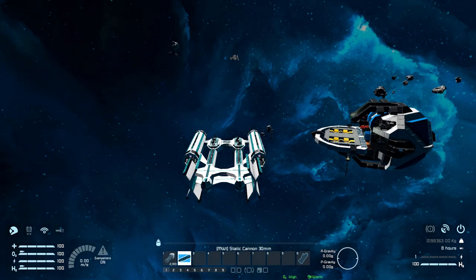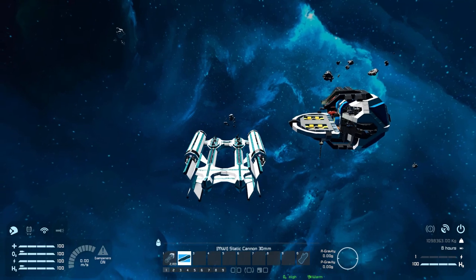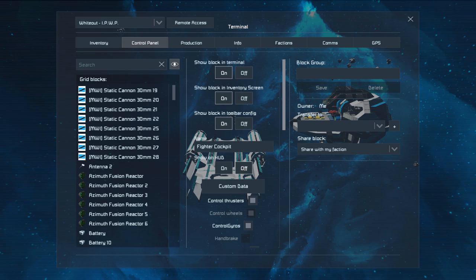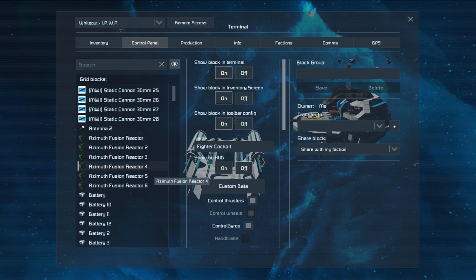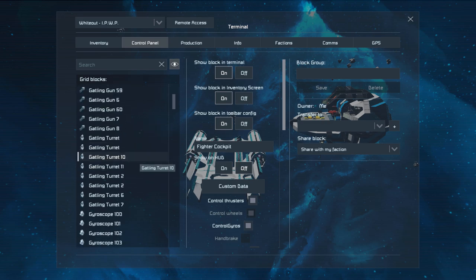There's not too much else to talk about on this ship, so there's simply going to be a thruster test and then we'll destroy that poor little outpost. Let's go through what it has in the control panel: we've got the modded static cannon 30mm, the Azimuth fusion reactor powering this, a bunch of batteries, some cockpits, all the Gatling guns, Gatling turrets, and plenty of gyroscopes.